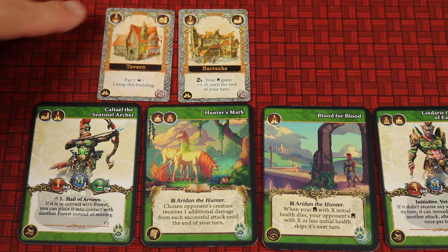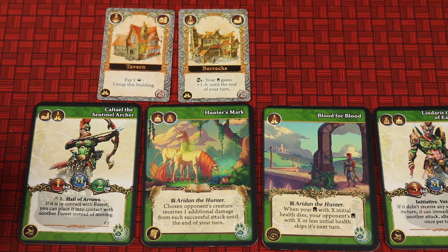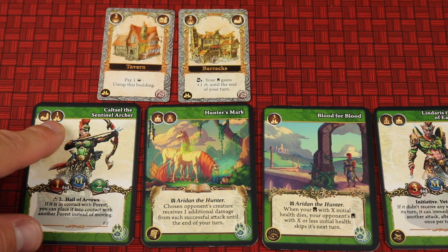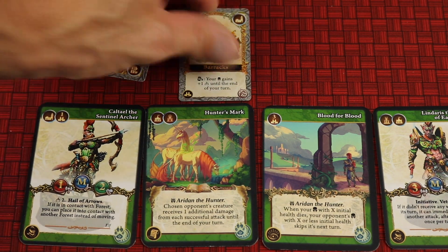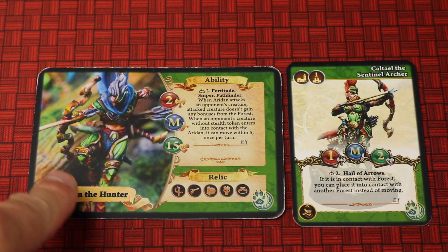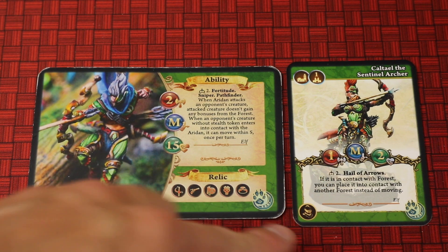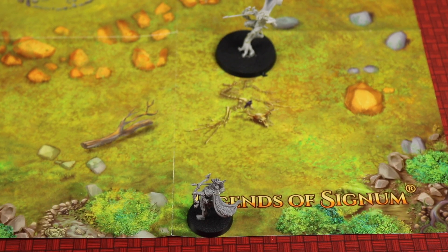You can also tap buildings to play cards from your hand. For example, one building says 'any one building' and another requires a specific barracks icon. Tapping those allows you to play a character card and summon a creature onto the board. So now alongside your hero you have this character, which has two ranged attacks and the Hall of Arrows ability — if it's in contact with a forest terrain, you can move it to contact another forest instead of a normal move. When you summon a character, it enters from the edge of your board just like your hero did at the start of the game.